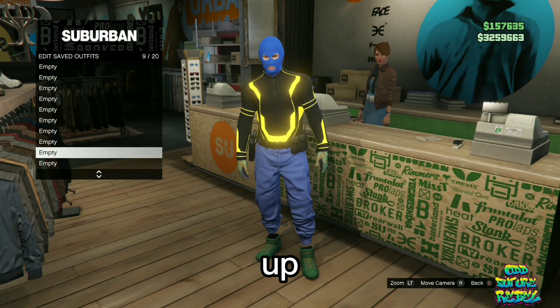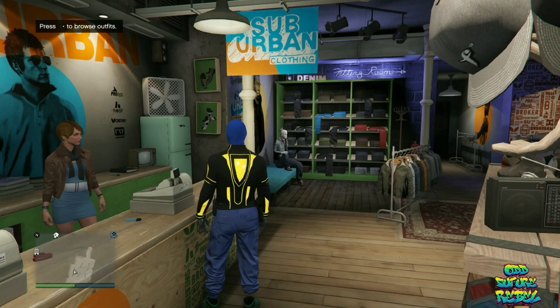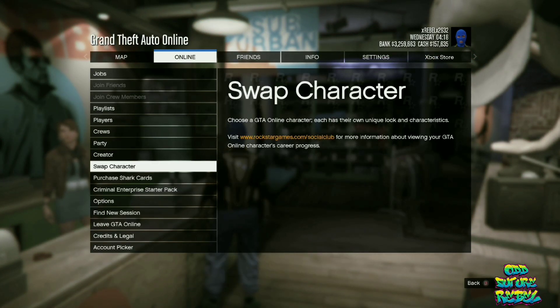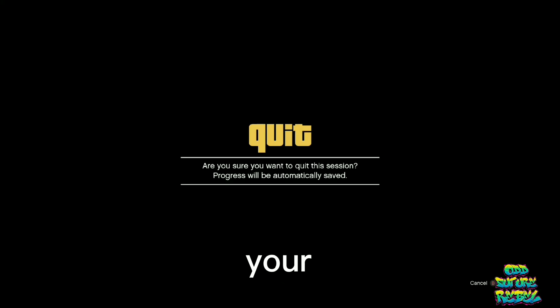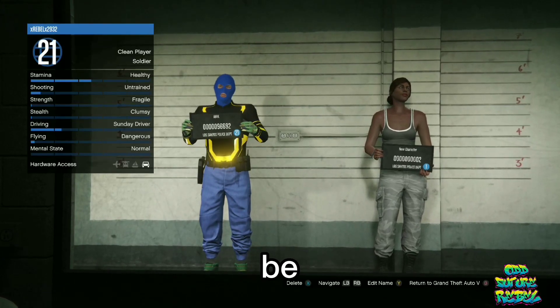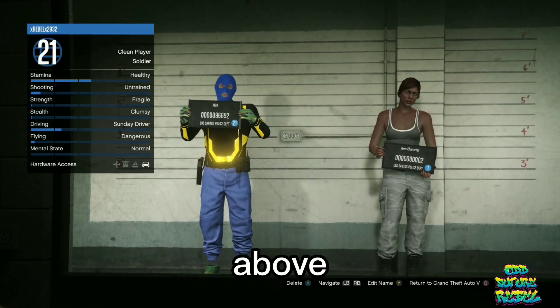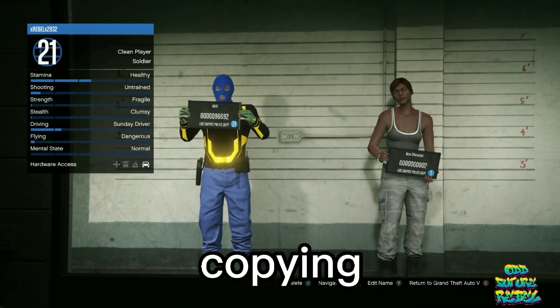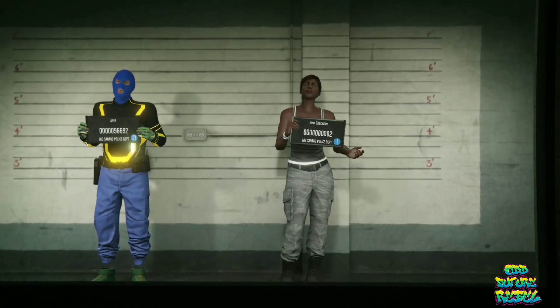Then, you will need to open up your pause menu, go over to online, go over to swap character, and accept that alert that shows up on your screen. Now, you should be loaded into a small room like this. Hover above the second slot character and push edit. Now, if it says something about copying a rank over, just accept that alert.